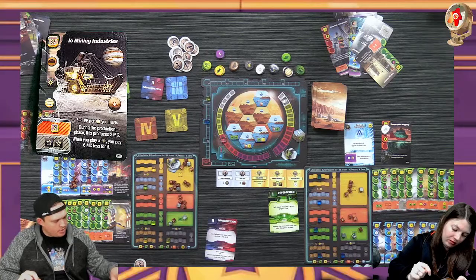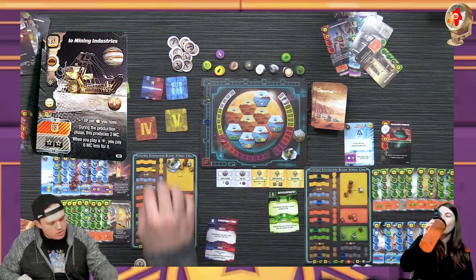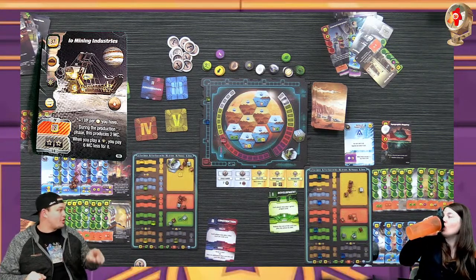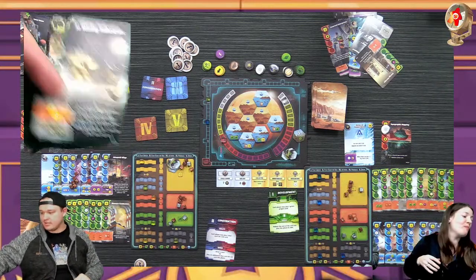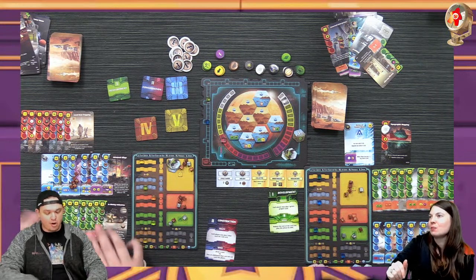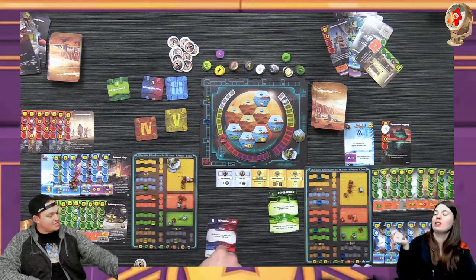This gives me one victory point for every Jupiter tag I think. For each of those tags it also increases my money production by two and gives me two titanium, making all my events five dollars off. Combined with my five dollar discount, every event for me is ten dollars cheaper. So it's worth it to keep in your hand for the entire game - now I'm going to draw for events and go crazy.